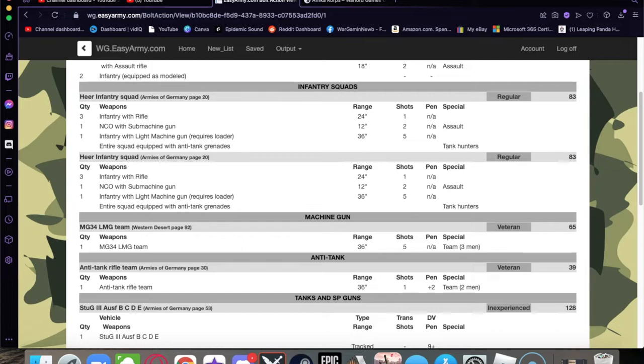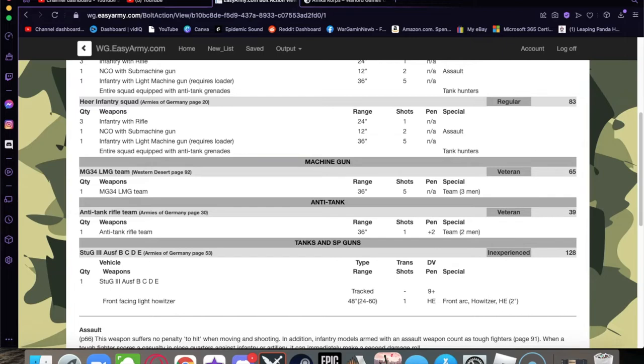The second infantry squad is identical. They all have anti-tank grenades because James is probably going to bring his Matilda, which will be the toughest nut to crack in his force. These are all regular — I couldn't spend more to get them to veteran status; Germans are very expensive. I decided to go with an MG34 LMG team — a team of three. I put these guys at veteran, coming out to 65 points.